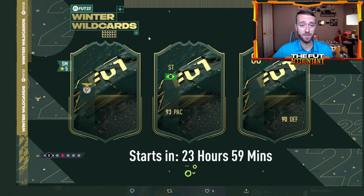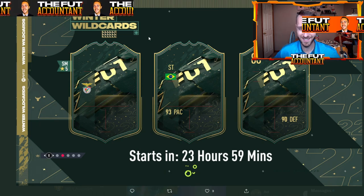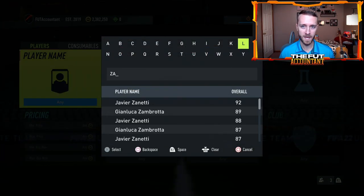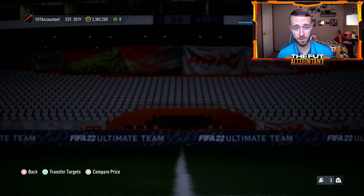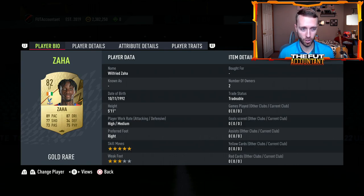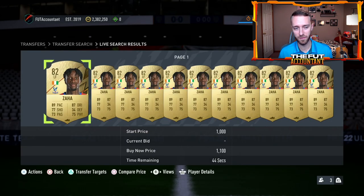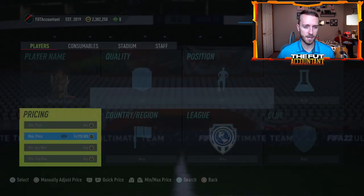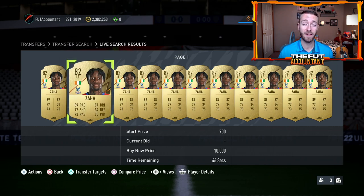Speaking of SBCs, what we are expecting today is a five-star five-star Winter Wildcard version of Zaha. It's confirmed to be a left forward — actually his gold card is already left forward, but it's a left forward SBC card and he is supposed to have a five-star five-star. That's pretty big. Five-star five-star is dope, it's going to be a nice upgrade and a very usable card, but there are just so many left wings that have come out in this game recently.